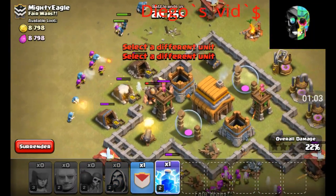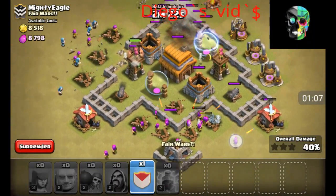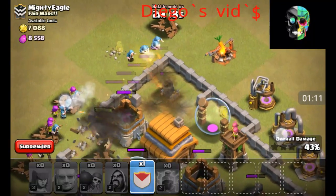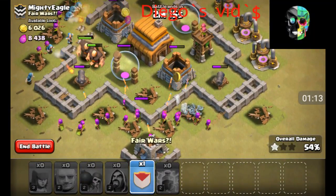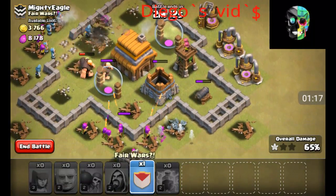Okay, lightning spell on the mortar. I don't think we need to do that clan castle troops, because this ray looks like we'll be good. We already got the one star.